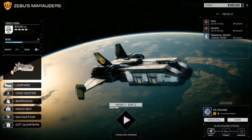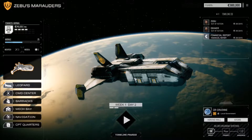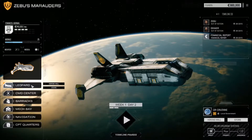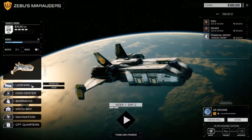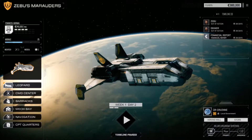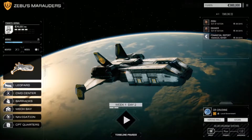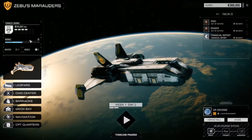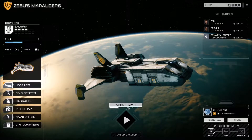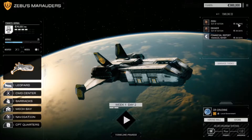This is our ship — a Leopard-class dropship. It's not a very big ship in terms of the BattleTech universe, but it's good enough. On this overview screen, like the Geoscape in X-COM, you can see your monthly finances, what day and month it is. You have a clock you can spin forward, just like in X-COM.